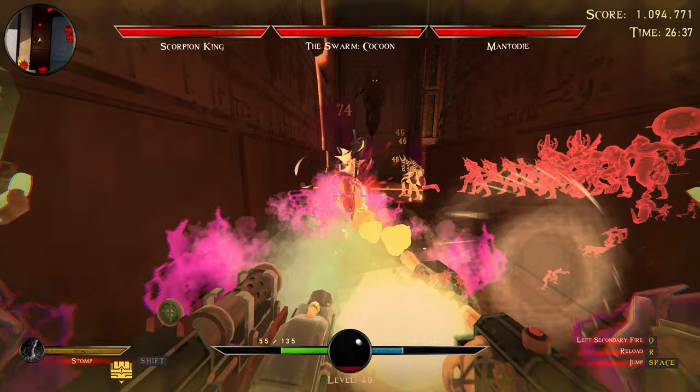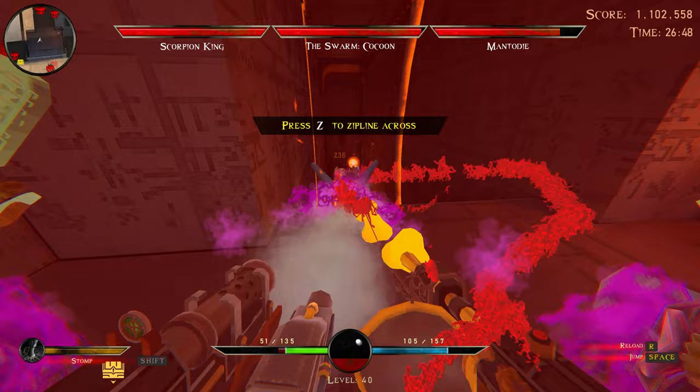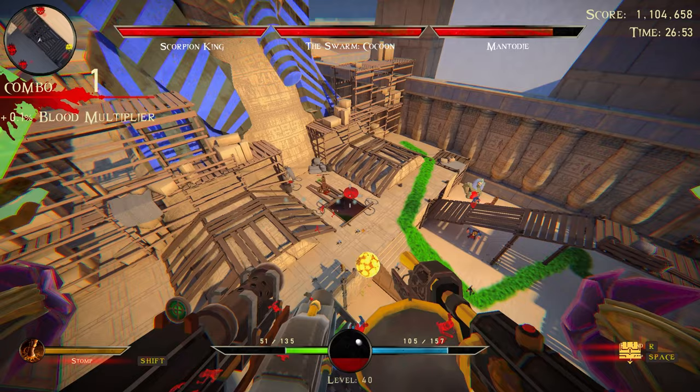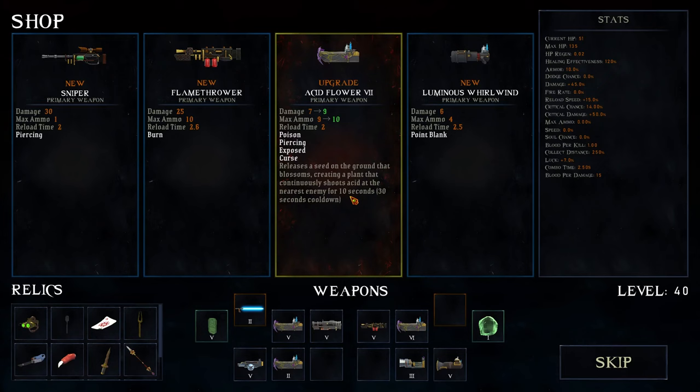I can put some damage on the mantis before we jump out. There's one eyeball down there, one right there I can shoot. Can I make this - oh yeah, yeah I can! All right, point blank.